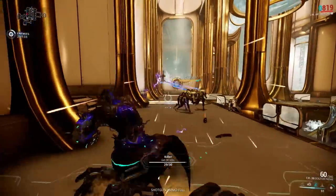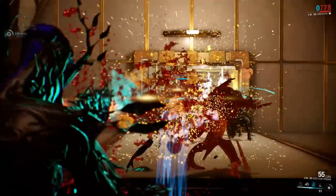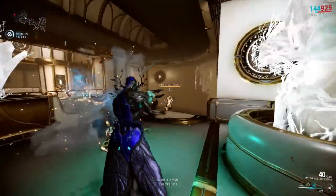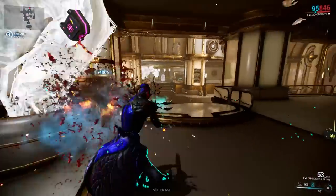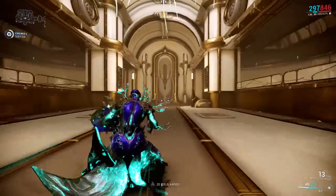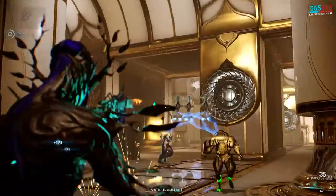I use this build on weapons that don't have enough critical strike chance for the crit build or enough status chance for the status build. This build is not very popular — some say that if a weapon can't run a crit or status build it's useless, but that's not true. While it doesn't scale as well as the crit build into endgame, it's very reliable and doesn't need to crit to kill an enemy. The damage is heavily dependent on the weapon you use it on, and this is more apparent here because there's a wider variety of raw damage weapons than crit or status weapons.